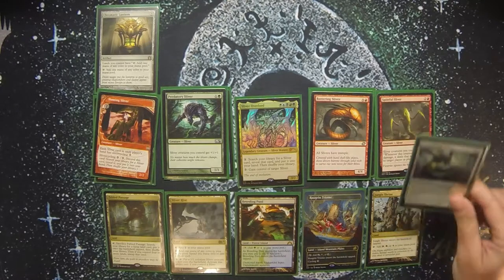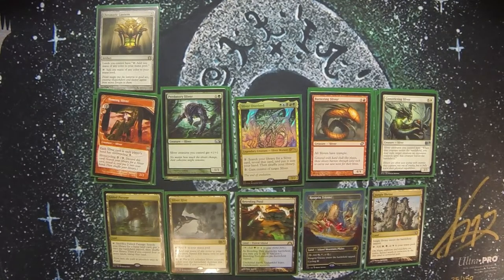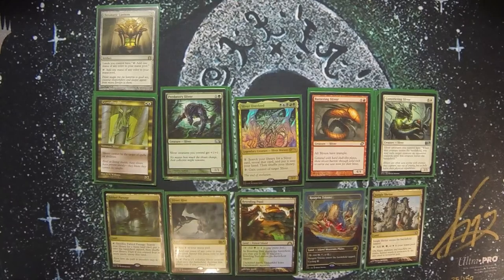For creature removal there's Constricting Sliver — a 6-mana creature where Slivers I control have 'when this creature enters the battlefield, exile target creature an opponent controls until it leaves the battlefield.' It's essentially Banisher Priest on a Sliver and it's a 3/3 body. I also need to protect what I have, so Crystalline Sliver gives all my Slivers Shroud — not just hexproof but full Shroud, meaning they cannot be the target of spells or abilities whether mine or my opponents'.